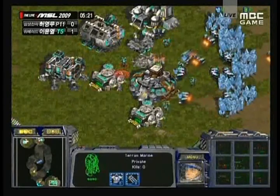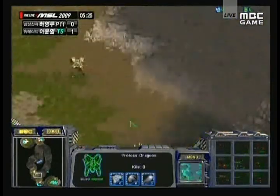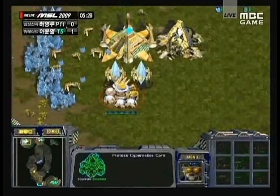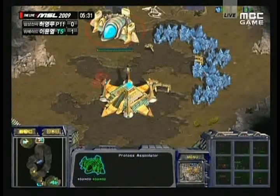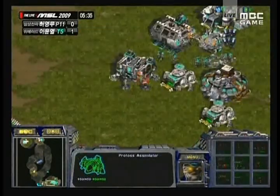Another Command Center being put down by Nata. I'm not quite sure what he's putting down on the other side — I think that might actually be a factory. Now the first Dragoon is out for Jangmy, so Nata is going to be in serious trouble. The range upgrade is also going up, and Jangmy needs to mine more gas. The first Dragoon is going to go out.